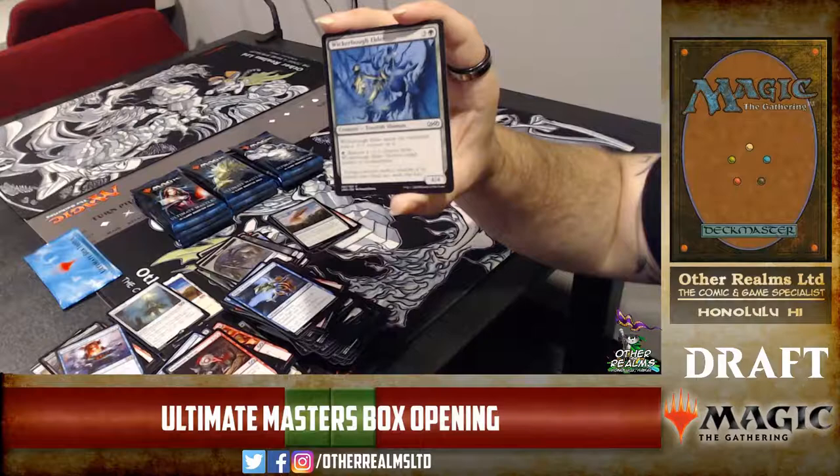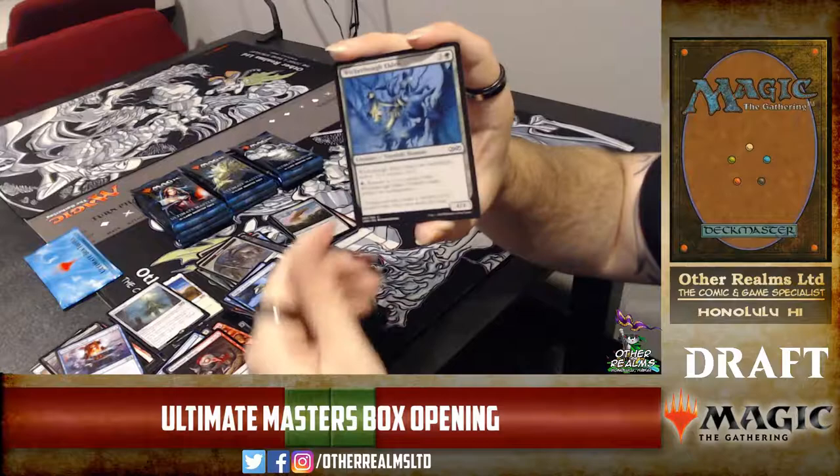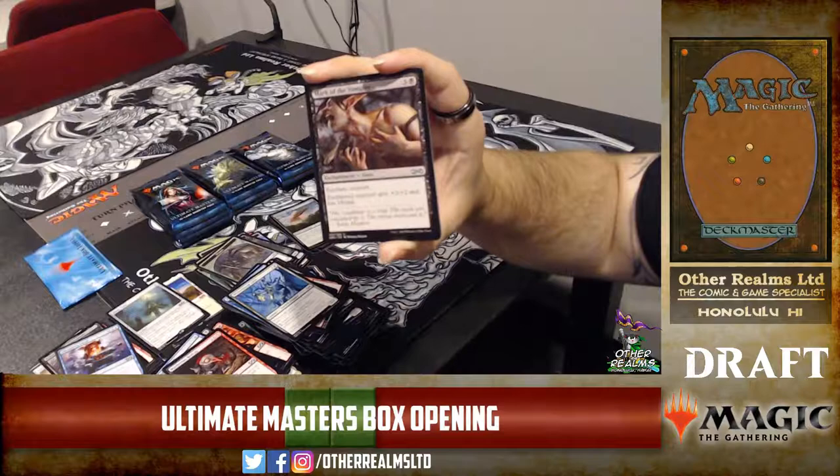Flight of Fancy — four mana enchantment. Wickerbough Elder — enters the battlefield with a minus one minus one counter, and you can remove a counter from it to destroy a target artifact or enchantment. It's a four-mana 4/4 Treefolk Shaman. Mark of the Vampire — nice one, a good limited card. Throw a flyer out there with +2/+2 and lifelink. It's four mana, so not ahead of the curve, but still good.